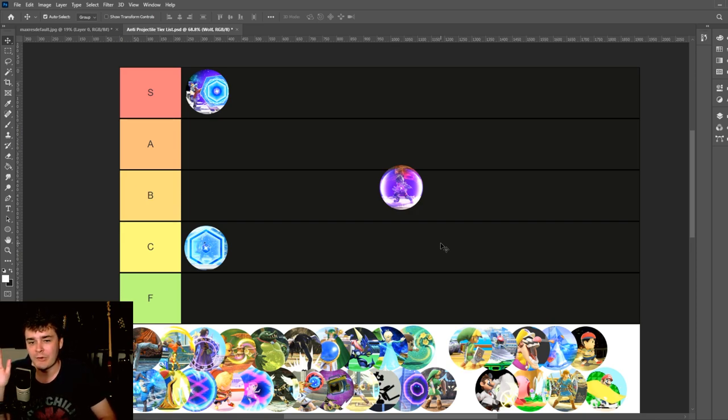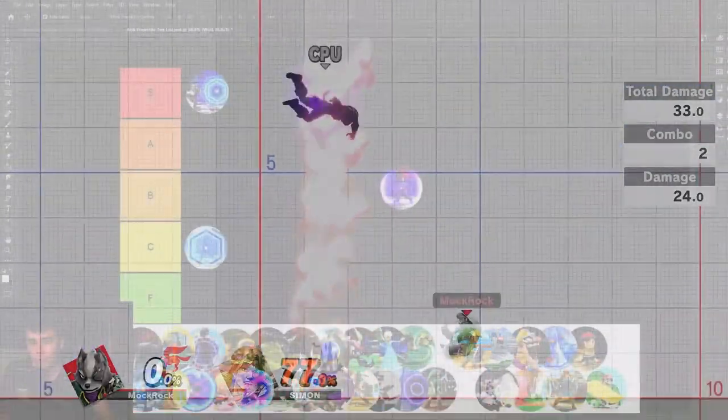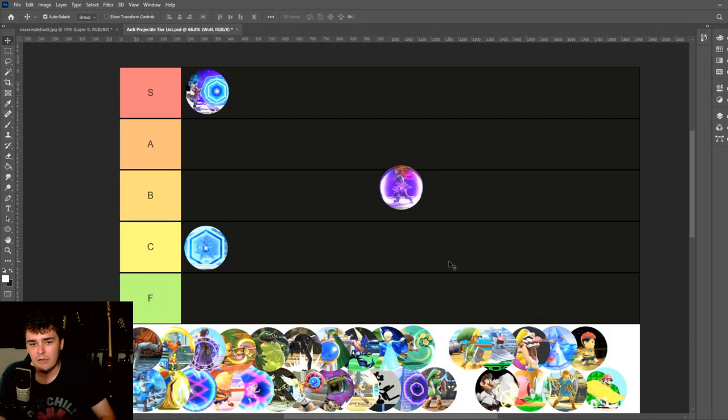Wolf doesn't have problems with combos as is. I just think moves like this are really cool to incorporate into combos, and they could have pushed it a little bit further. It's possible that's unfair — it's me asking it to do something it was never really designed to do — and it is a pretty good actual Reflector move, especially since you can jump cancel after you reflect something, which actually leads to more combos. So we're going to go B tier for this one.